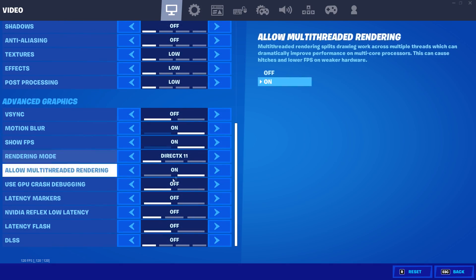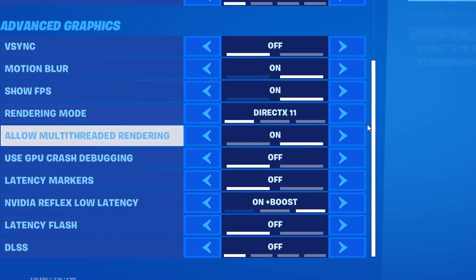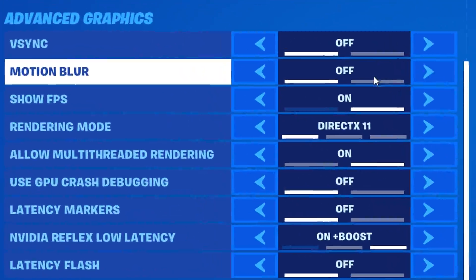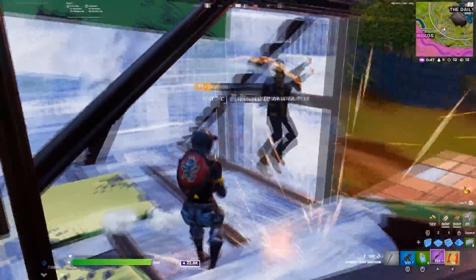After this, go all the way down to the bottom, and put on a setting called Nvidia Reflex Low Latency, and set it to on plus boost. Then, set motion blur to off, and this will greatly lower your input delay.